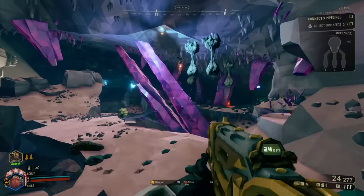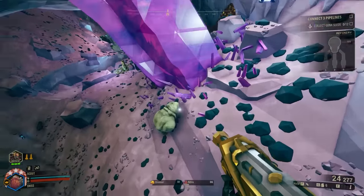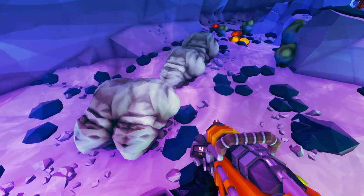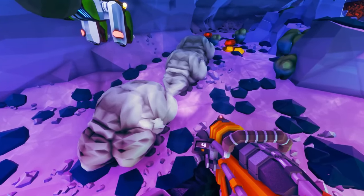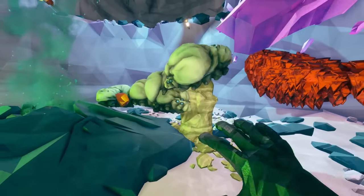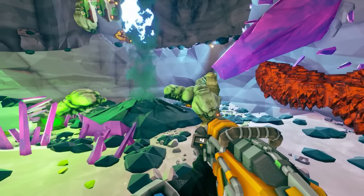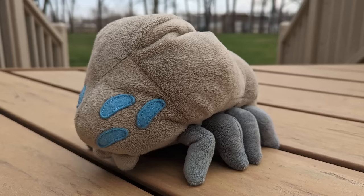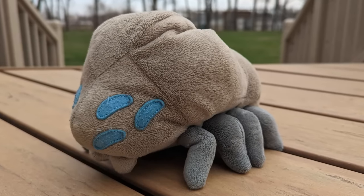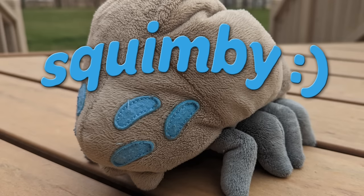Other than the obvious part where you get resources from them, there really isn't much to loot bugs from a gameplay perspective other than riding them — that's kinda fun. It's undeniable that loot bugs are one of the cutest parts of DRG. They make funny little noises, they wiggle around, and you can pet them. They even have plushes, which you currently can't buy — it's very sad, but I did get one. I named him Squimby. He's a cool guy.